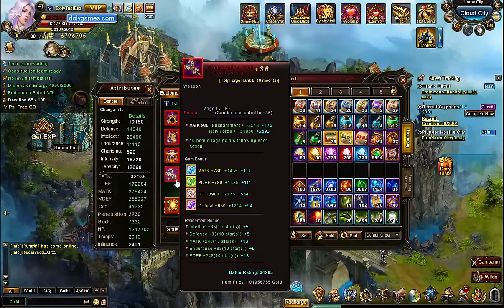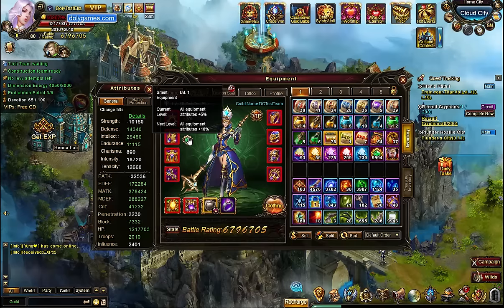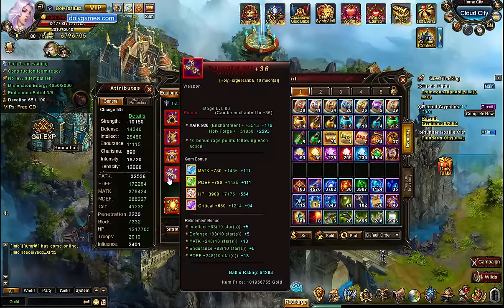It actually affects your gems and everything, so it's sort of like Soul Crystals, plus it affects all your other gear stats as well. All of these numbers in blue are what's affected.